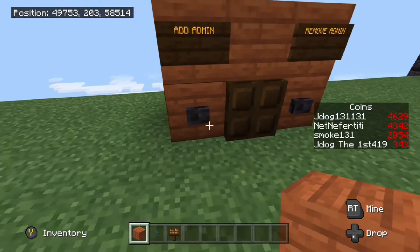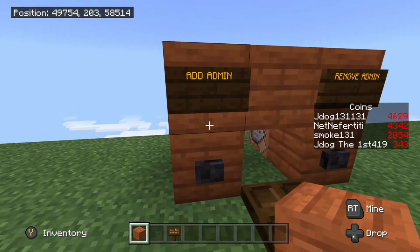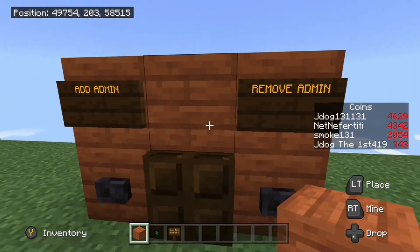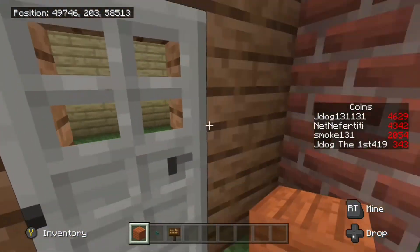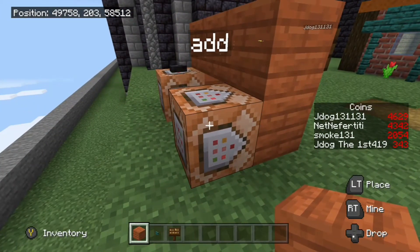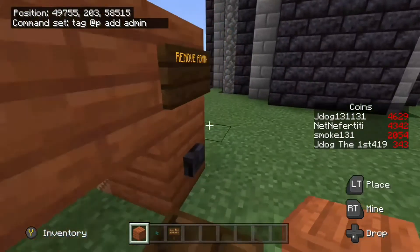If I want to add an admin I simply hit that button, and I've been added as an admin. If I want to remove it, hit that command and now I can't go in because it's been removed. The commands are around the back — one command each. It's impulse, unconditional, needs redstone, and the command is: tag @p add admin. That has to be spelled the same as the first command by the door — you're just adding a tag of 'admin' on the closest player.